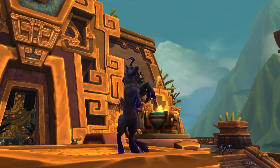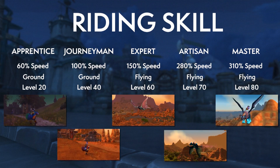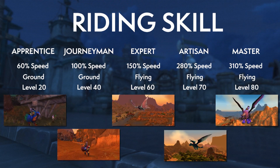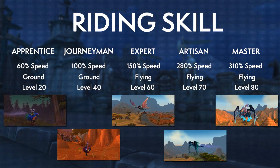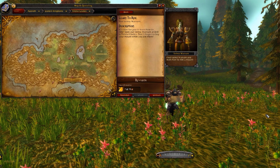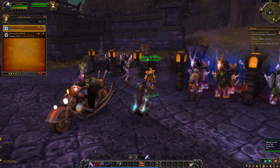One of the most exciting parts of leveling is unlocking mounts. There are five ranks of mount skill: Apprentice, Journeyman, Expert, Artisan, and Master. Apprentice lets you use ground mounts at 60% faster than normal speed; Journeyman bumps that to 100%. You can get Apprentice and Journeyman at levels 20 and 40. Expert riding lets you fly at 150% speed at level 60. Artisan at level 70 lets you fly at 280% speed but costs 5,000 gold. Master riding at level 80 lets you fly at 310% speed. Your first goal is to hit level 20 — you'll get a breadcrumb quest leading you to your riding trainer near where you can purchase a racial mount.